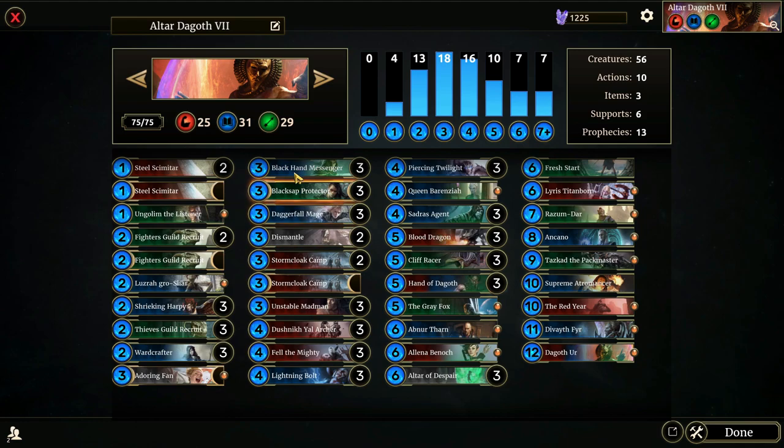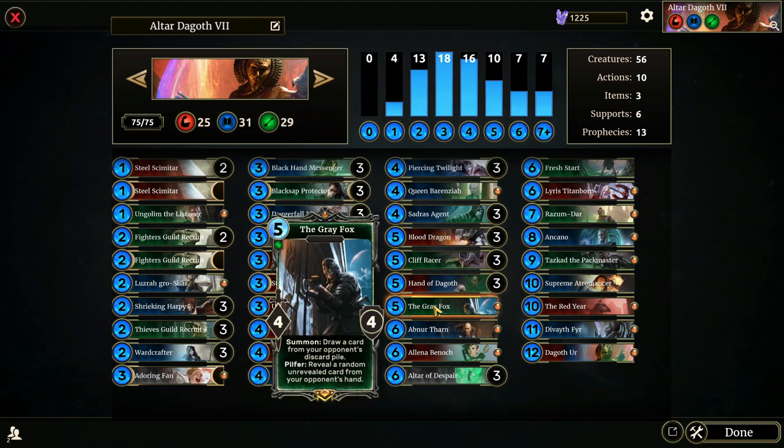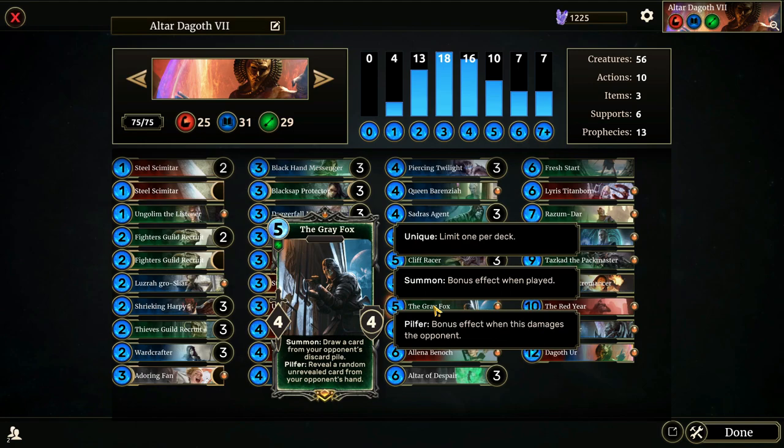For the first half of the game we want to be a little more defensive unless an opportunity presents itself. Queen Barenziah will help create a big wall — even if she gets a Javelin to the face, she's done her damage. The Gray Fox lets us get cards from outside our deck — he draws a card from your opponent's discard pile, and his pilfer ability reveals a random unrevealed card from your opponent's hand, giving us knowledge of what they're playing.